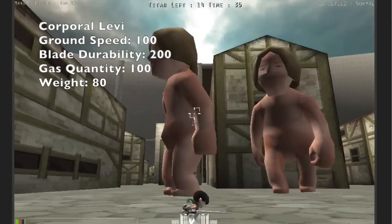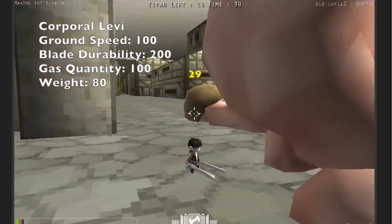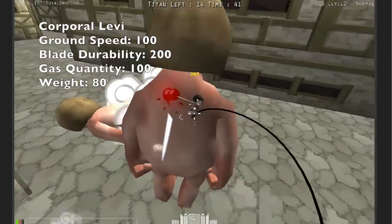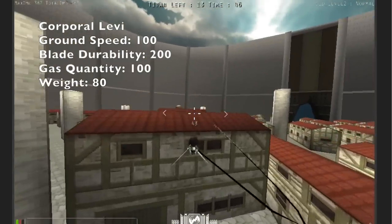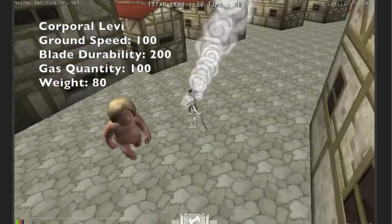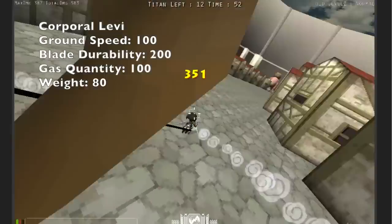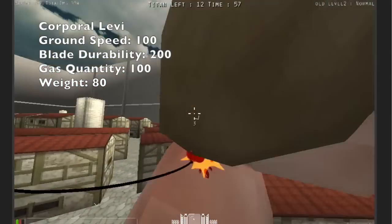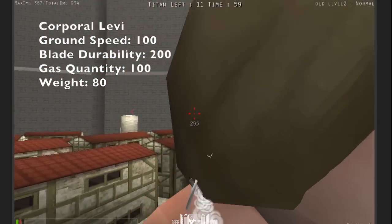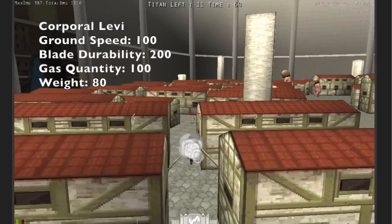Levi is the character for very efficient killers. Ground speed isn't that big of an issue, and gas isn't either, because the way I see it, Levi players will almost never be on the ground. The efficiency outweighs any kind of nerf to gas anyway — it just means they have to return to the supply depot more often, which at the level required to play Levi well is more of an annoyance than an actual gameplay mechanic. So I decided that tampering with gas isn't that big of a deal, and it would be better for everyone if Levi's gas just remains at 100%.